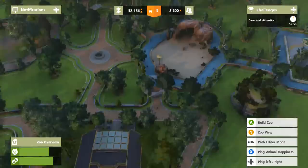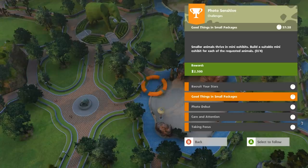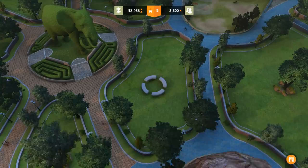Definitely not going to help the breeding efforts like I wanted. Let's see what the challenges are. Recruit your stars: adopt new animals for your zoo's poster campaign, including at least one species of lemur, one species of macaw, one species of peafowl, and at least one meerkat — I would love to get the meerkat. And then we need Good Things in Small Packages: build suitable mini exhibits for each of the requested animals. I really want a meerkat but I think they're absolutely adorable. How do you build the smaller exhibits? I don't know how to build them.